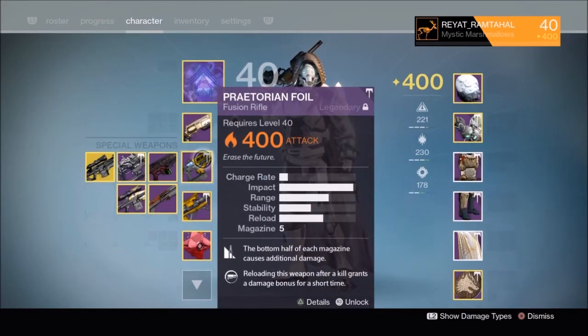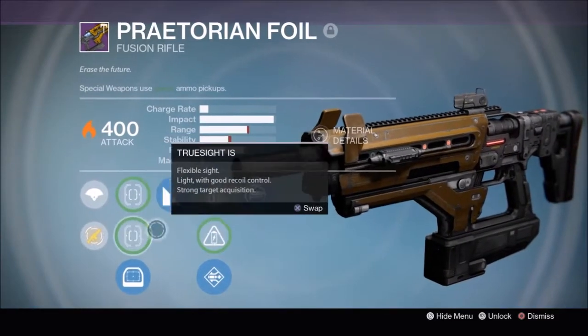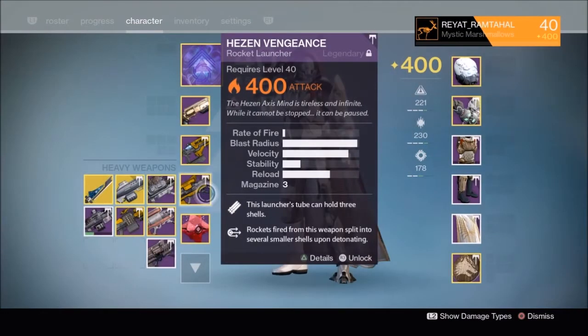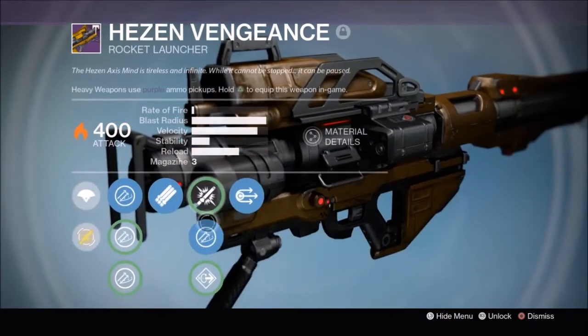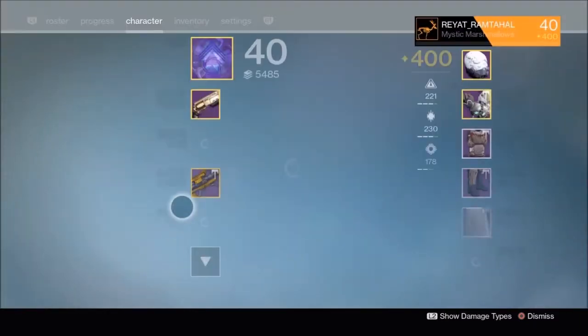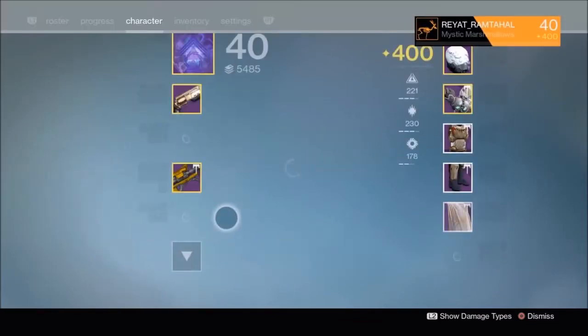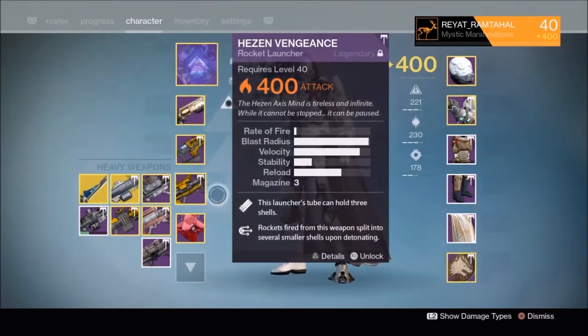And then here's a Praetorian Foil — very good. I love this Fusion Rifle, it was one-shotting Oracles earlier. Then went down to Heathen Vengeance, used this in the Strikes and Solarburns making it massively effective. And another Corrective Measure — this one is unupgraded. Just lock that so I don't lose it.